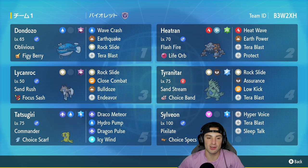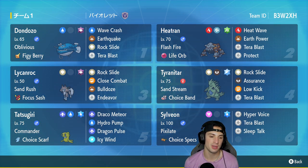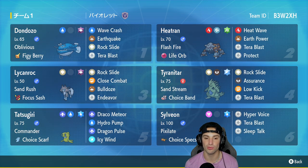In our third slot we got Lycanroc. In Series 3 and Series 2 you've seen Lycanroc and TTar used a lot, but not as much in Regulation D. Still, I think they're very strong. Lycanroc has Sand Rush to double its speed in the sandstorm, Focus Sash as item, and a great move set of Rock Slide, Close Combat, Bulldoze for speed control, and Endeavor as its final move.